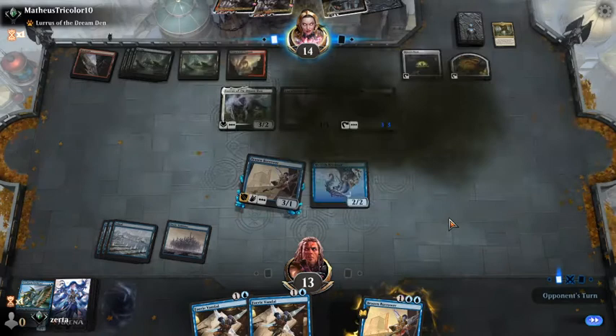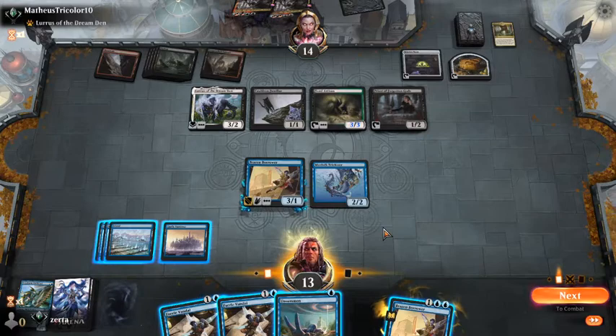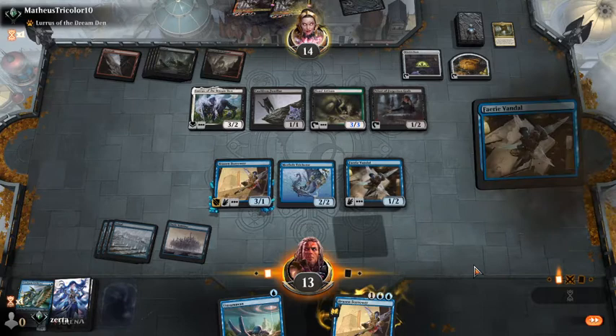That's the Priest. Unsummon isn't bad. I think I'm going to try and get another land drop here — I mean, I'm drawing two more cards so it's not the least likely thing in the world. And if it doesn't happen, we're not in the worst spot.